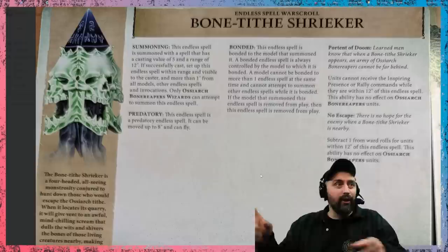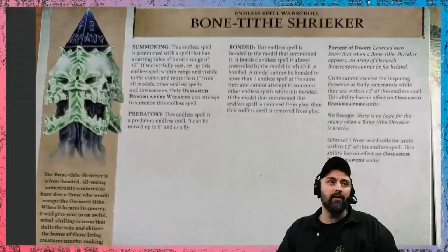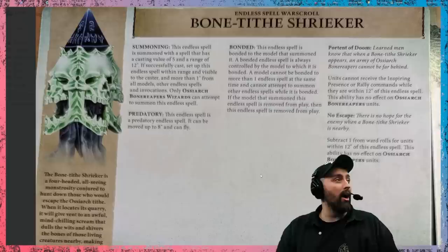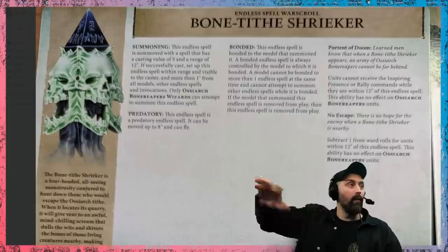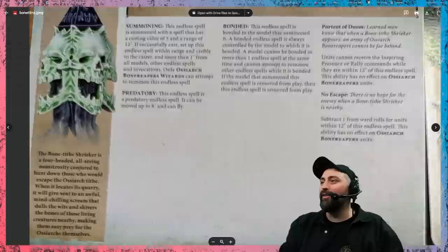And there's more — subtract one from ward rolls for units within 12 inches of this endless spell, and this ability has no effect on OCR Bone Reapers units. So, nice Nurgle army you've got there, shame if it was rubbish. It does three incredible things: no Rally, no Inspiring Presence, minus one ward save. It's an auto-include — good in every situation — and it's not even wholly within, it's just within. An absolute phenomenal endless spell.